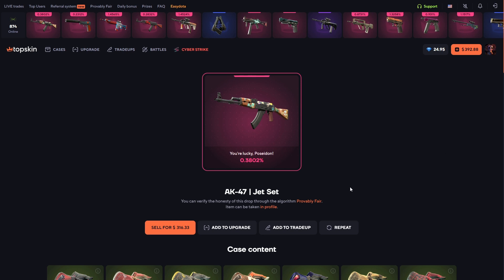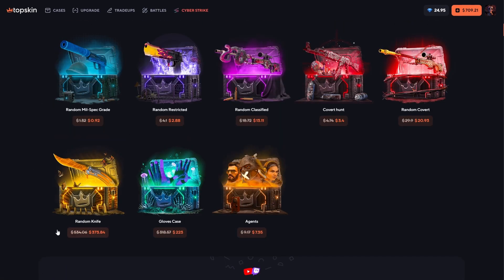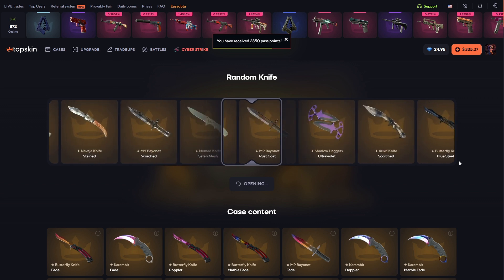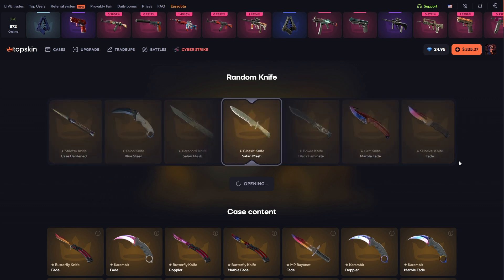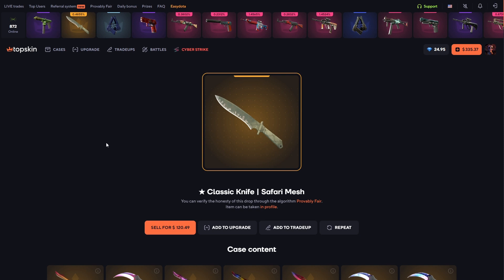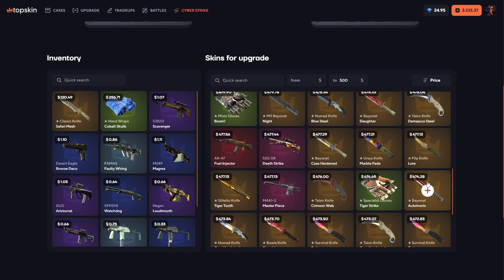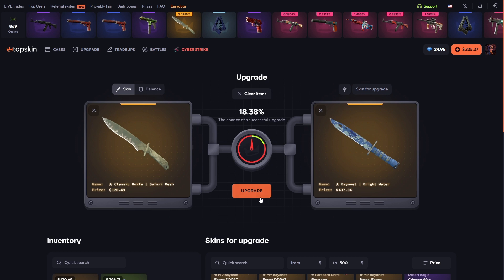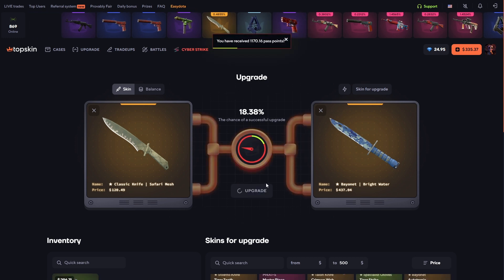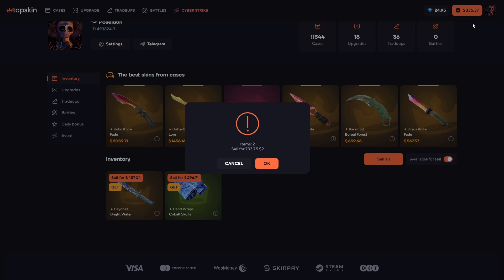I want a knife — just a knife. Jet set... that's a crazy profit! I want to sell it and open the knife case to get a knife. We spent 400 — that's too much. We got a bad knife but it's still something. Let's do upgrades — one great knife. Cobalt skulls and Bright Water burn — 18 percent chance. Go! We got our combo: a 700-dollar item and 300 balance!